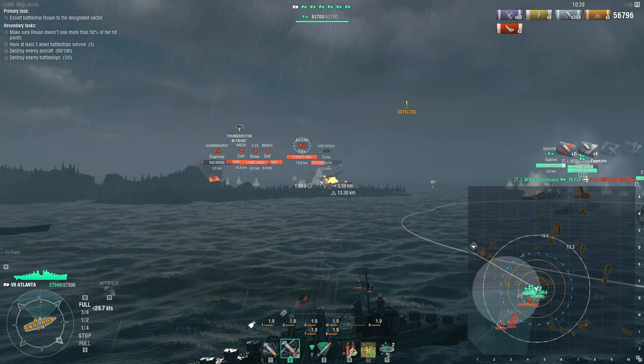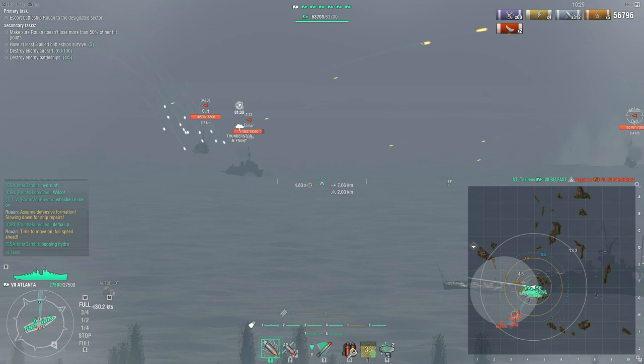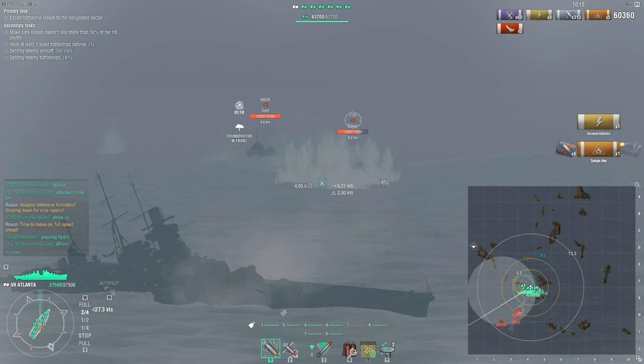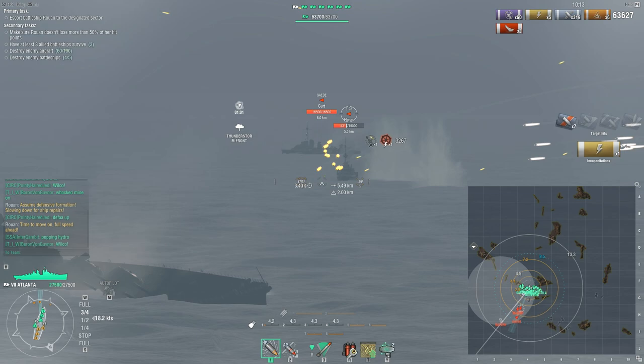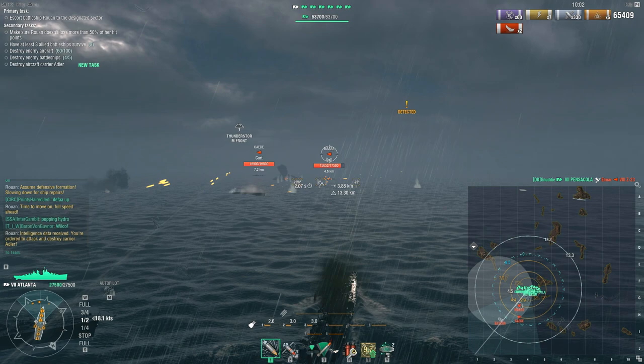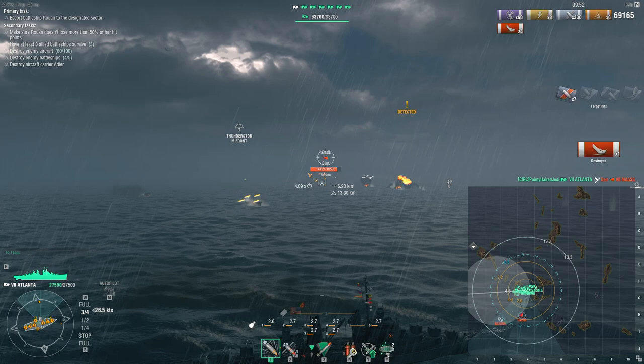The Gneisenau has closed the distance and the Scharnhorst is going down. There goes the Gneisenau. There are some more destroyers, and there's also a Bayern. Once you've dealt with the main group of battleships, you get the Bayern which you need to kill — you need to kill all the battleships to get one of the secondary conditions. Another secondary condition is that the Rua must not fall below 50% damage.